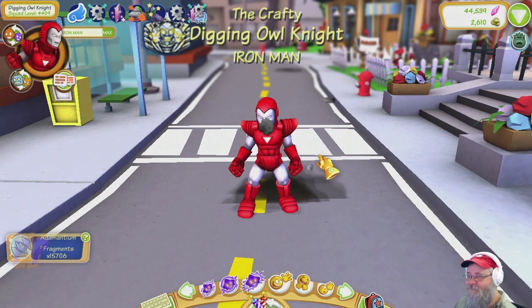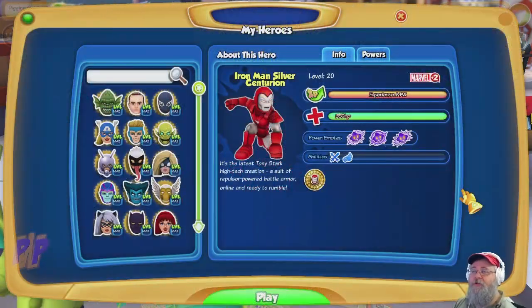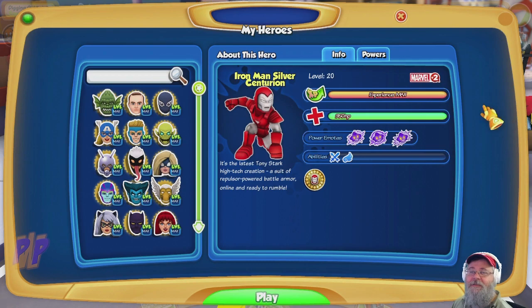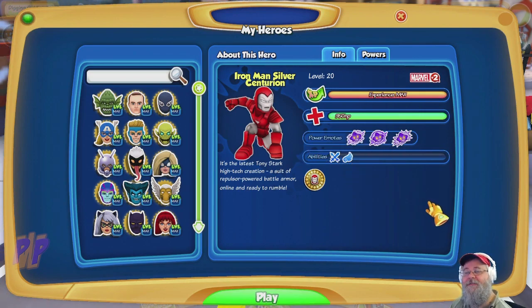Let's go ahead and take a look at the stats. On your first pick-up, Iron Man Silver Centurion gives you plus two to your Marvel score. He's not level 20 — he's got 350 health. He's a mixture of ranged and hand-to-hand, and of course he flies.